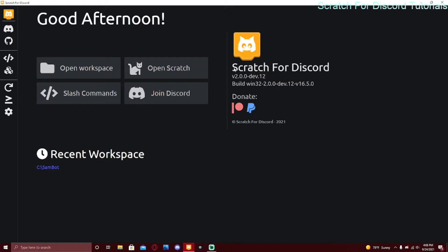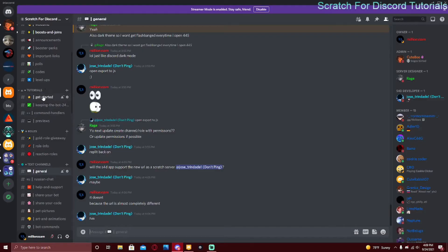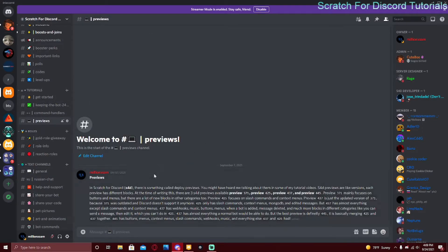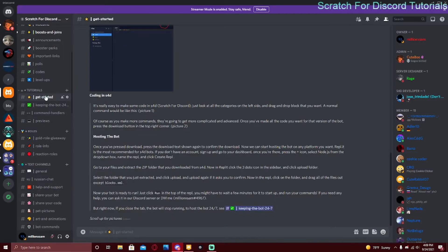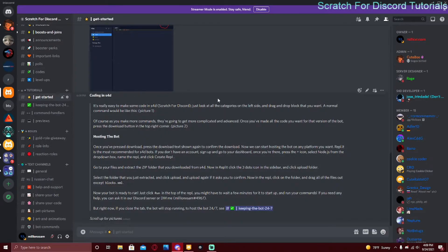If you want to code a Discord bot without coding, make sure to check the first two videos on the channel to get started, and watch the other ones to become a pro at Scratch for Discord. If you don't know what previews are, make sure to watch one of the last videos — or you can join my Discord server. We have tutorials, and if you go to the tutorials section there's a text tutorial on previews. You can also go to the get-started channel for pictures on how to get started coding a Discord bot, keeping it 24/7, command handlers, and previews.